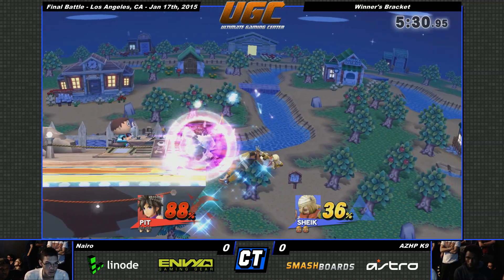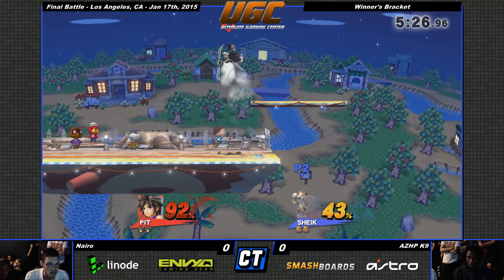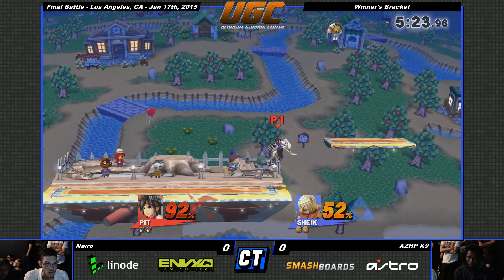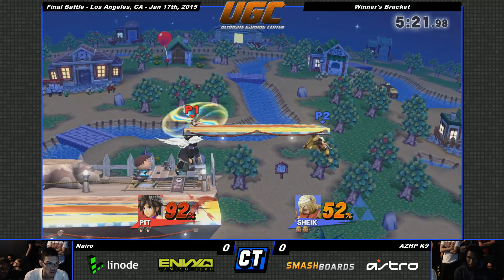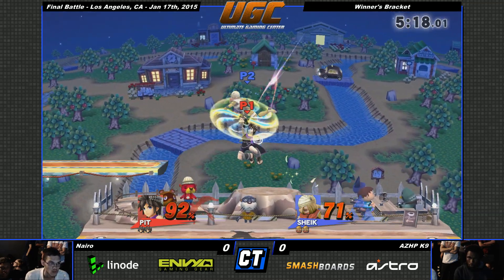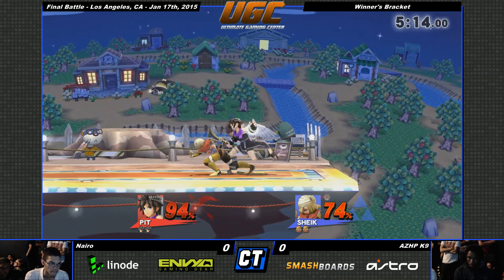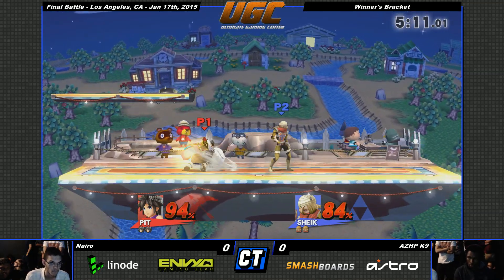Nairo just knows everything. He does not stop pressing these buttons — he knows how to keep the pressure. Already at 92%, he's not that scared, but he's being a little more cautious. With the grab, fundamentally you want to aim for the grab or down throw. It can lead to a quick up smash.